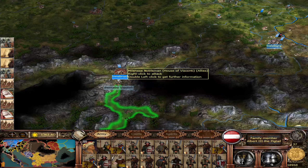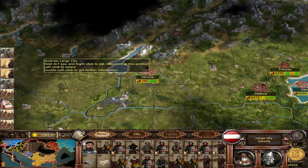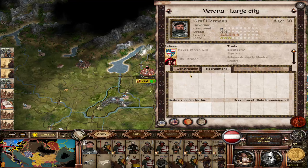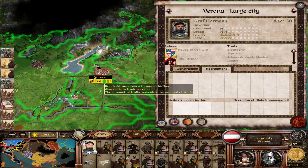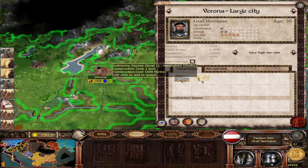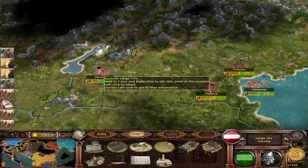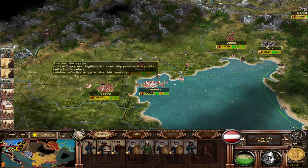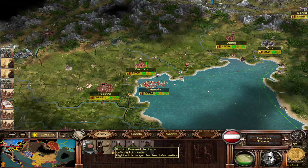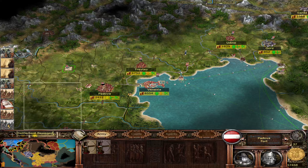He ran into some bastard Milanese who are blocking us — really inconvenient. We'll need to get this sorted. There are actually extra units there at the settlement siege at Freyberg.